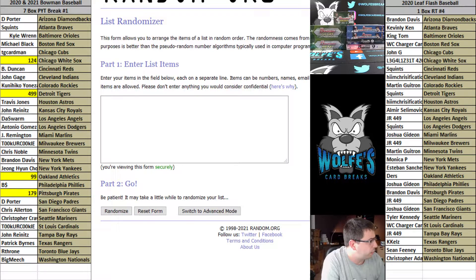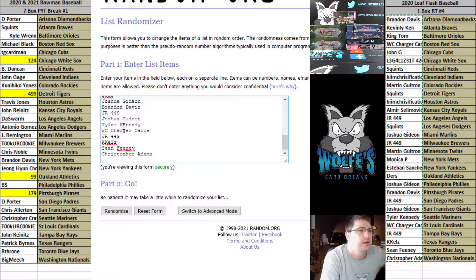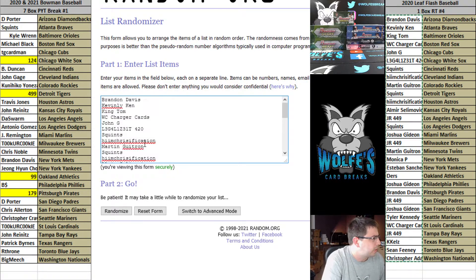So those are the teams available — White Sox, Tigers, Athletics, and the Pirates. Top four get to draft. Top spot gets pick of the litter, all the way down to last spot — number four gets whatever's left. Here we go, top four, good luck.